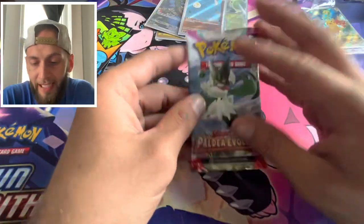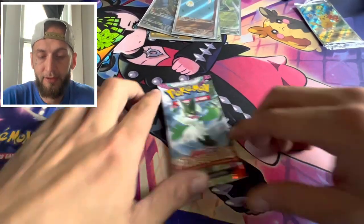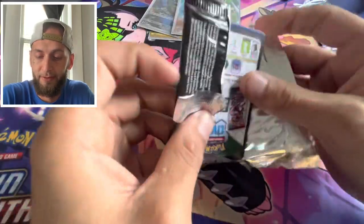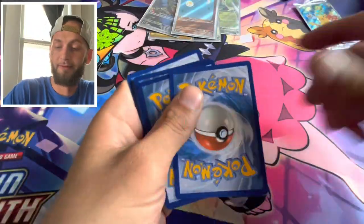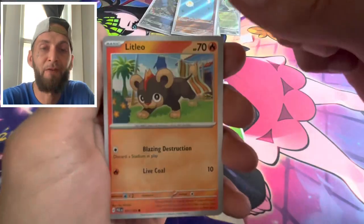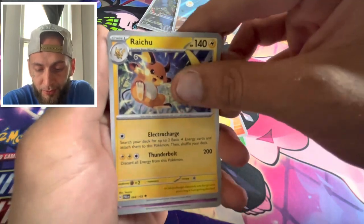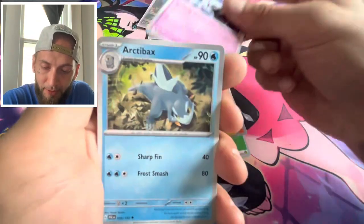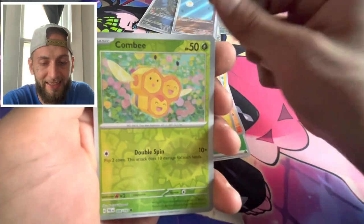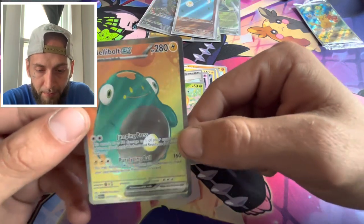Alright, last pack! Last pack, Scarlet and Violet — can we get some good vibes, some Pokey vibes? Let's get that 'I Don't Know' card. We got that basic energy. Slowpoke chilling by the fountain, we got a Relicanth, Rockruff, got a Palmy, got the Raichu. We got a Gothita, the Arboliva, into a reverse Dundra. We got that reverse Combee — oh — full art! Bellibolt EX!